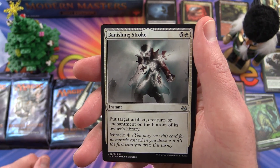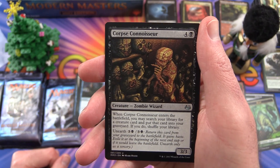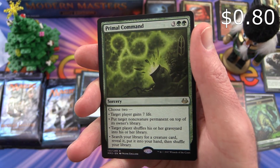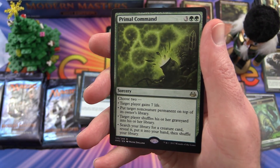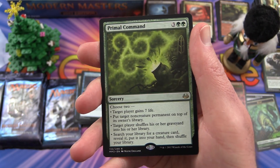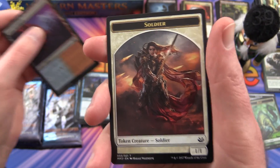Uncommon is a Banishing Stroke. Corpse Connoisseur. Rock Swarmonk. And Primal Command is the rare. That wasn't one of the big hits. And an Izzet Guildgate foil. And a Soldier Token.